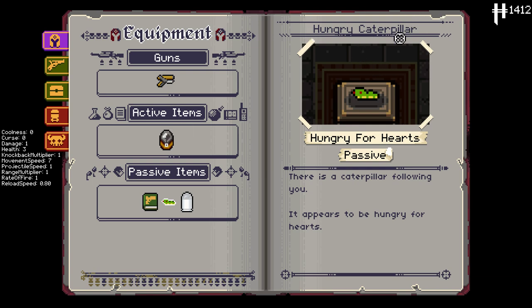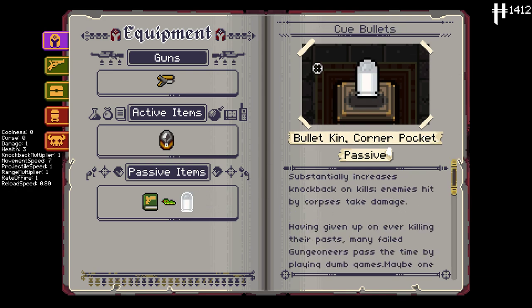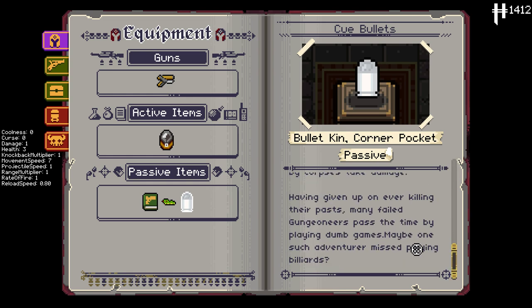Next we got the Hungry Caterpillar — there's a caterpillar following you, and it appears to be hungry for hearts. We need to feed it hearts, and we'll get something special when it consumes two entire hearts. And then this one is one I'm most interested in: Q Bullets, or 'Bullet Kin Corner Pocket' passive — substantially increases knockback on kills, and enemies hit by corpses take damage.